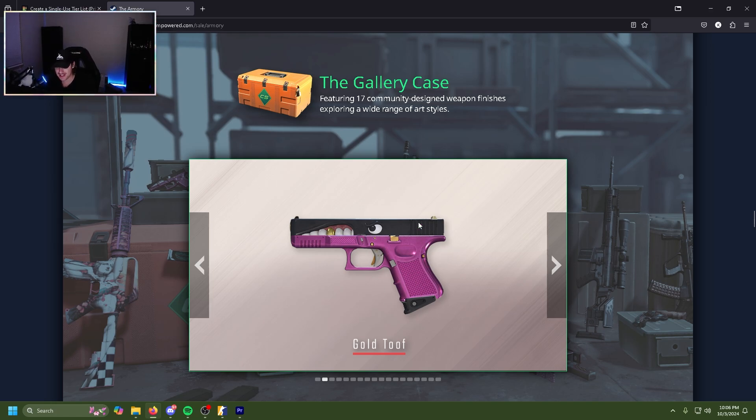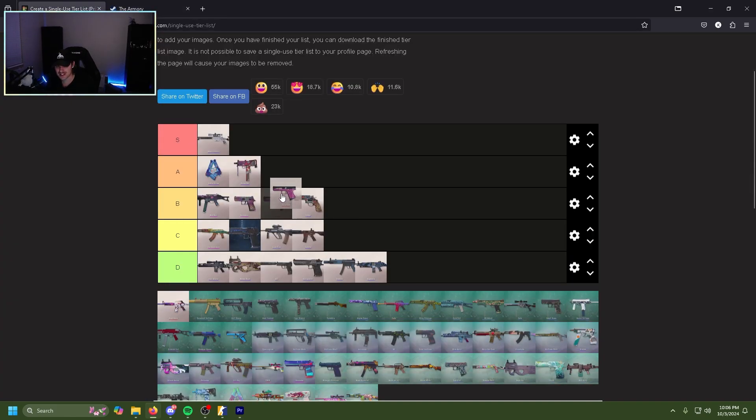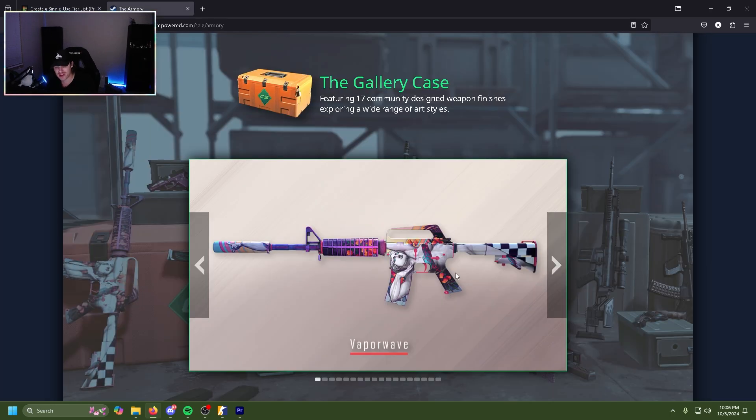The Gold Tooth glock is fun — it's just a fun skin. If you've looked at it in game, the pink is shiny, the gold tooth is shiny. It's genuinely just a good skin and a very creative A tier.